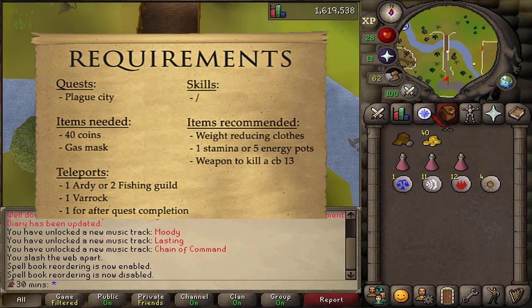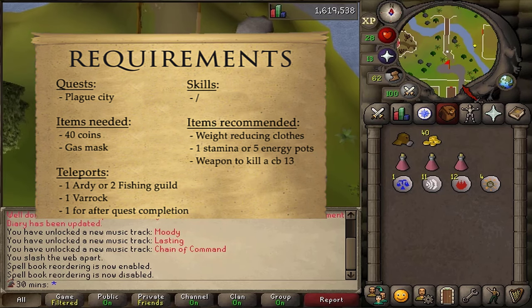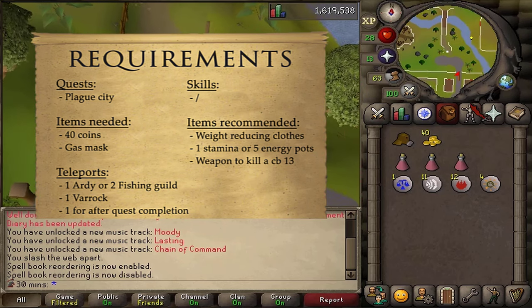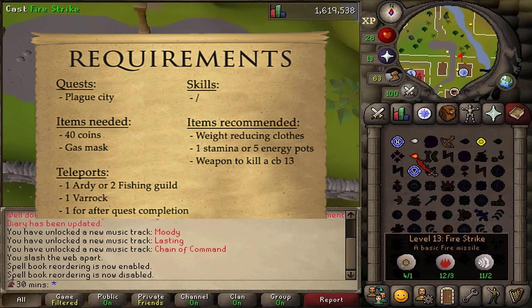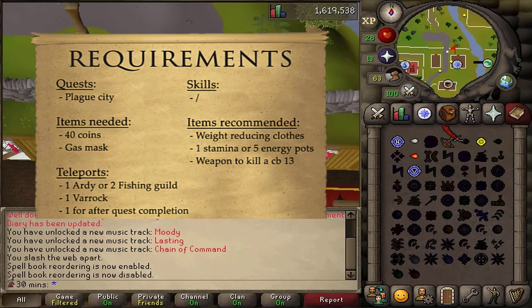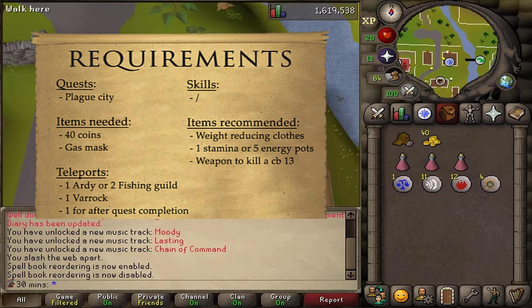For recommended items, one full stamina potion or a couple of energy potions will be enough, as well as some weight reducing clothing and a weapon to kill a combat level 13. For teleports, one teleportation method to Ardougne or two teleports to the fishing guild if you have access to the skills necklace.